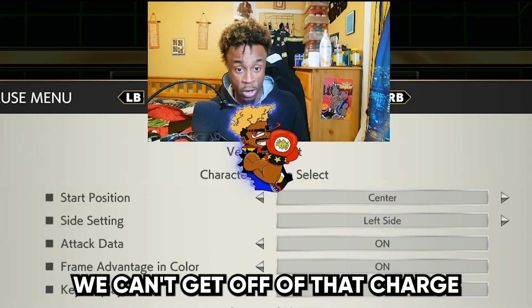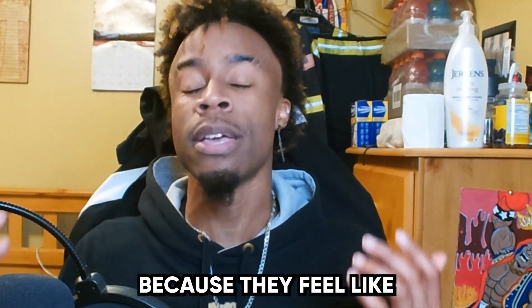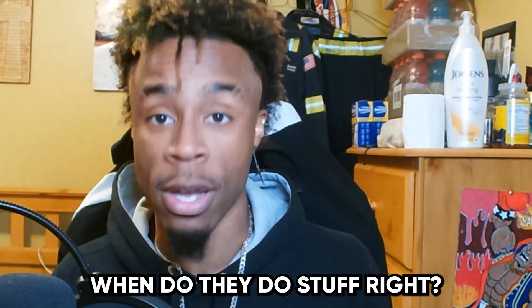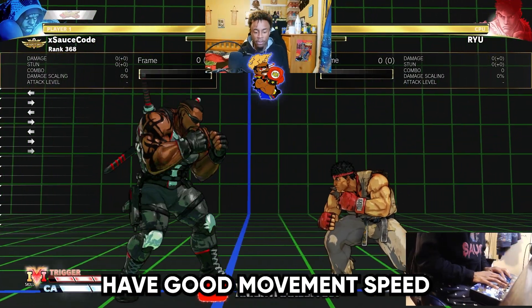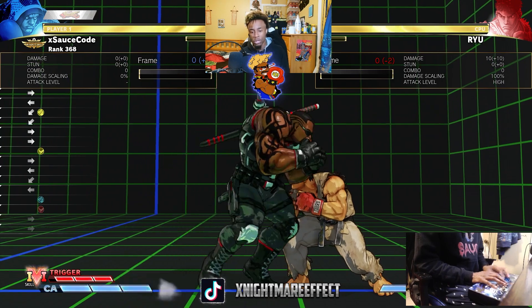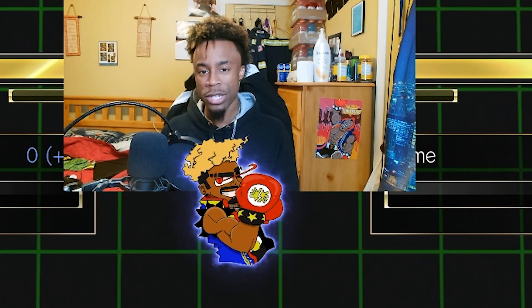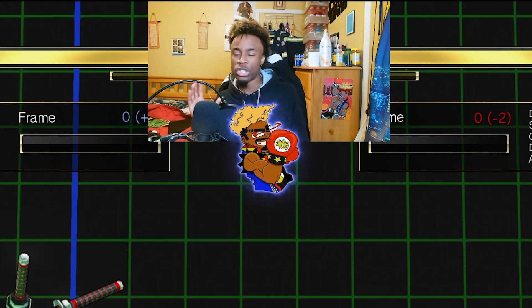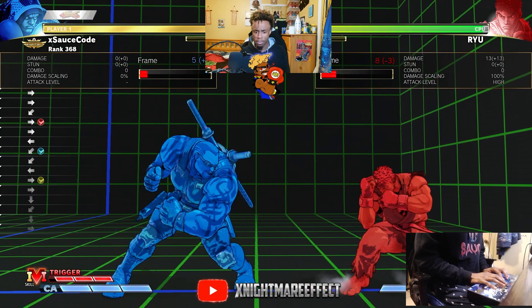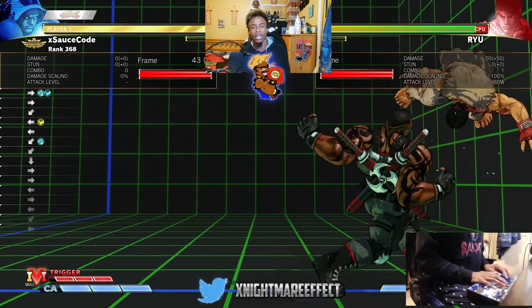Just because charge characters can sit back and charge doesn't mean they can't get off that charge and actually fight with normals. A lot of people get confused because they wonder when do they actually play neutral, when do they move around. Most charge characters have pretty good movement — you have a roundhouse that's plus on block, plus three medium kick, plus two crouching medium. You have buttons to play neutral. The dash straight should be that last bullet you throw out to offset neutral, but use those buttons — don't just hold down-back all day.